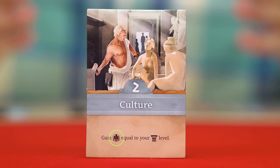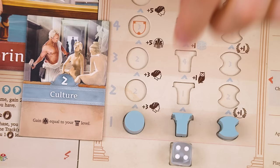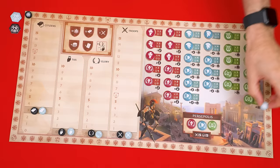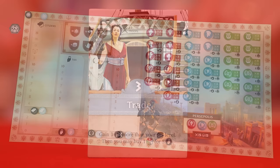Resolving culture instructs us to gain victory points equal to our culture level. Your culture level is represented by the matching shaped token on this track, with the level shown by the value on its left. So here we'd gain one victory point; if the token had been further up we'd gain three. Anytime you gain victory points, advance your marker on the victory point track. If you ever go all the way around past 89 points, you collect the victory point tile in your color to note that you've banked 90 points as you continue around the track.